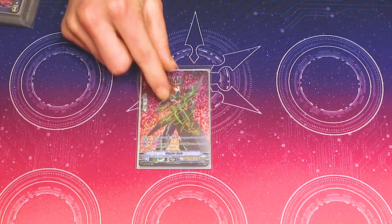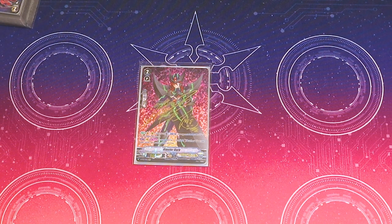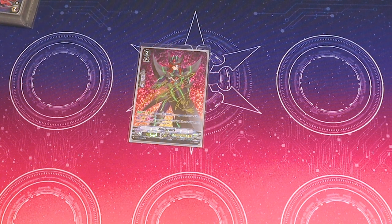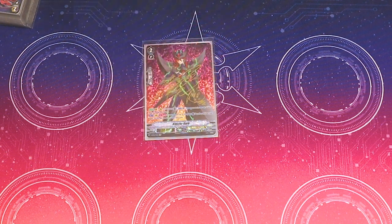I run one Blaster Dark. Its skill is on Ride or Call: Counterblast 1, your opponent picks one of their rearguards and retires it. And its other skill is if your opponent has an empty board, you can drop a card from your hand and give this unit Twin Drive. This card has truly stood the test of time — it's the revolutionary Vanguard unit. I would run four if it were viable.